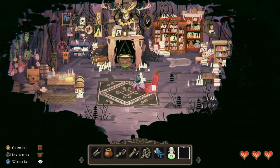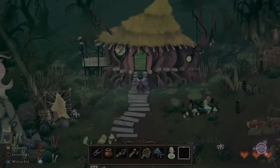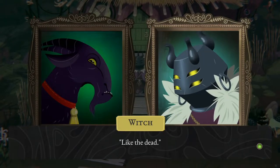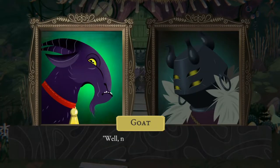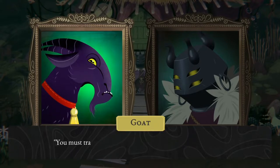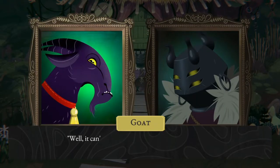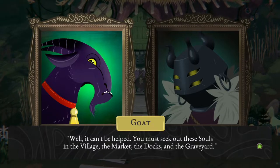And I guess it is the next day. Let's go out there. Good morning, my swamp Lily. I trust you slept well? Like the dead. You stretch out your back, making a sound like snapping twigs. No time to dilly-dally - I sense the next four souls on our list. You must travel east, out of the forest and towards civilization. I hate crowds. Well, it can't be helped. You must seek out these souls in the village, the market, the docks and the graveyard. The graveyard might at least be a reprieve from chattering townsfolk. Alright goat, I'll bring you your souls.